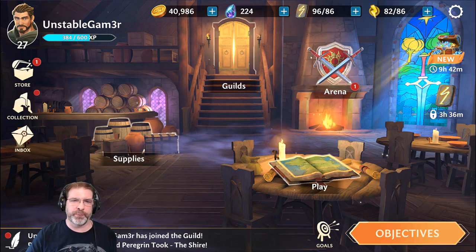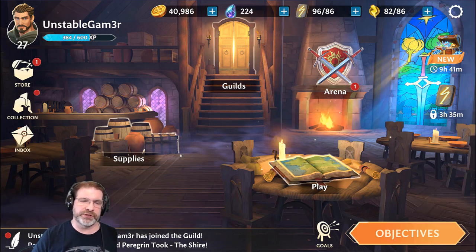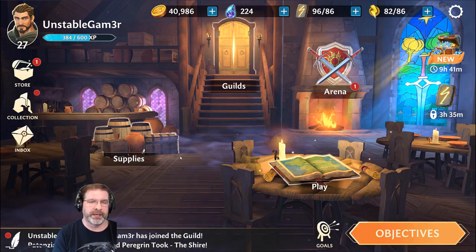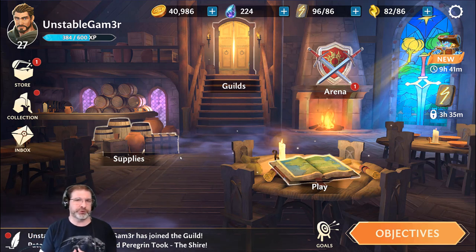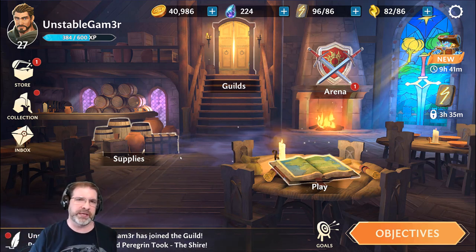You can see up here at the top we have two different types of energy. You have your regular energy for campaign and such, and then you have guild energy which is specific to the guild campaign. This is your traditional turn-based RPG — if you played Looney Tunes World of Mayhem and all those different types of games, that is exactly what this is.